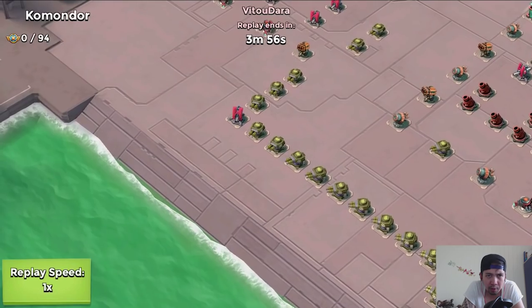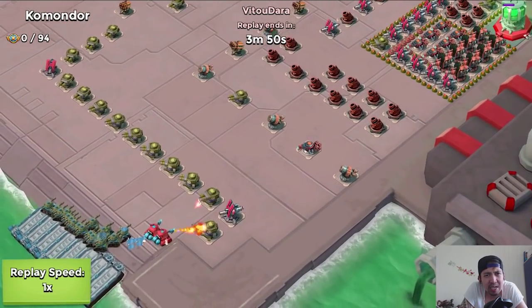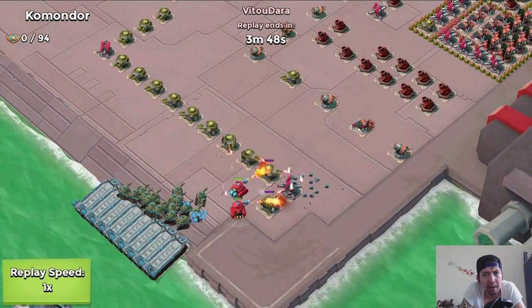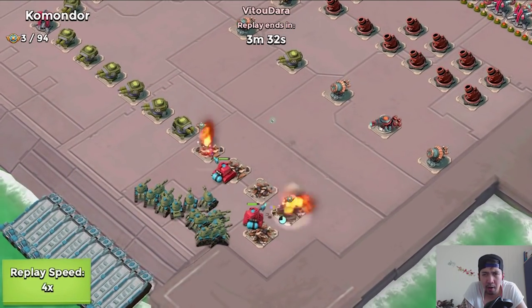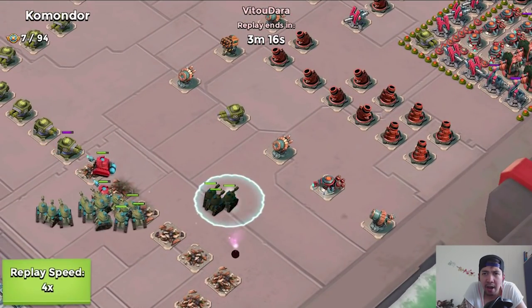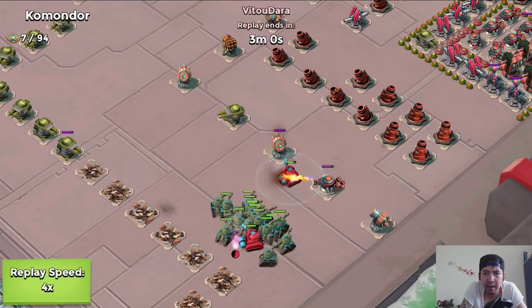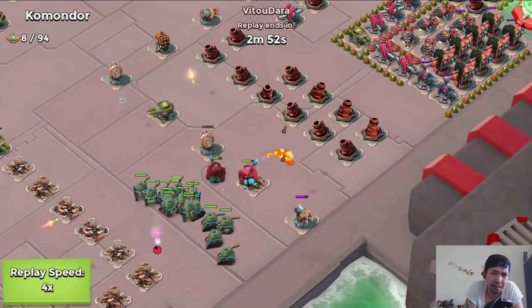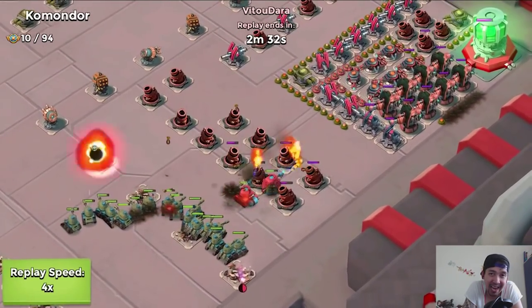The next base is Commandor. The first attacker is Vetoed Dara. It's not too hard a base — the only hard thing is getting inside to the HQ, because there's a lot covering it: mines, boom mines, flamethrowers, boom cannons. It must be an all-Zooka attack to take it down.